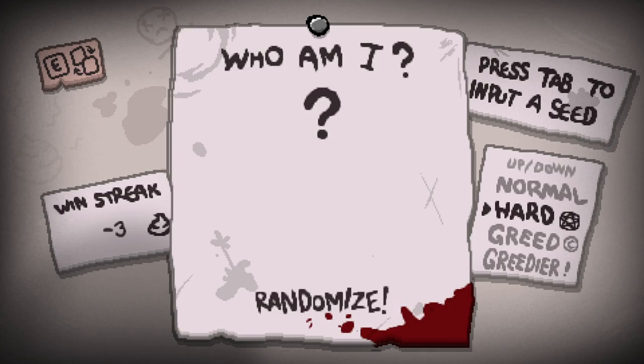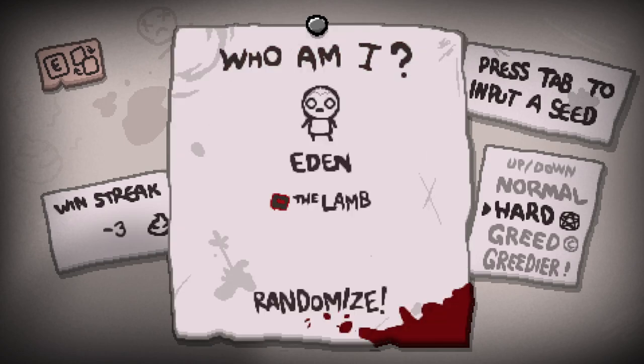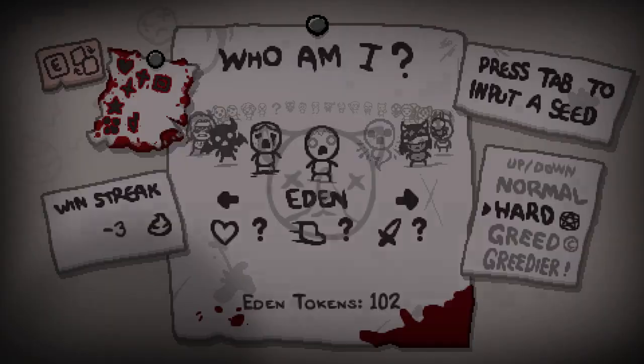My little thing's slightly off-center, I need to move it. There you go, looking good now. Okay, let's randomize our character and see who we might get today. Tainted Keeper — we've been playing him a lot recently. Let's just do an Eden run. I love a bit of Eden, it's very fun. Let's jump on in as him and see what we might get.